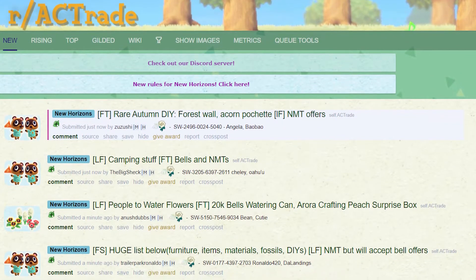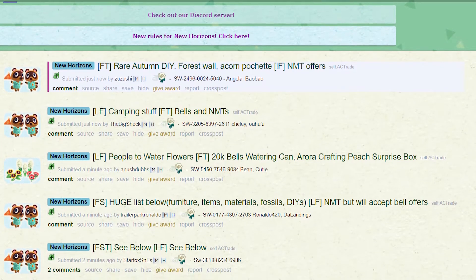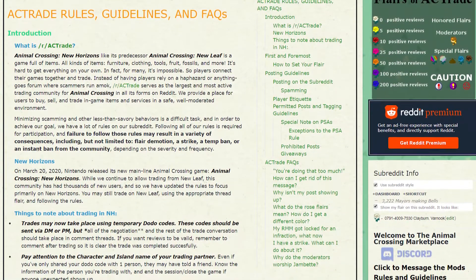I primarily trade on a Reddit subreddit called actrade, which you can find at reddit.com/r/actrade. There are some specific community guidelines and rules to follow there in order to participate, and the same is probably true of any particular Animal Crossing marketplace. So start by learning the rules of the road within the community marketplace you're using.